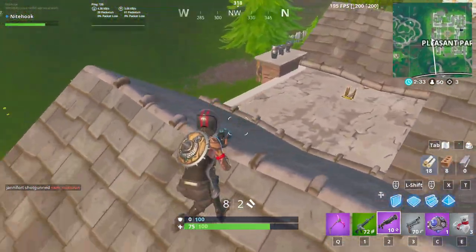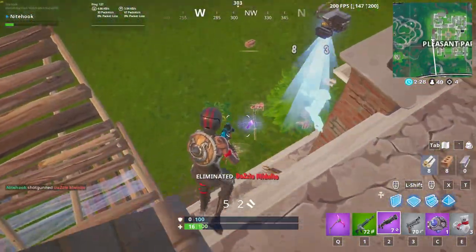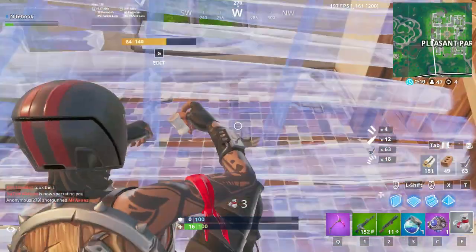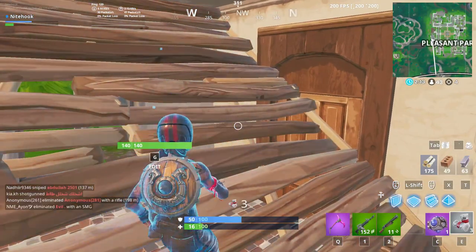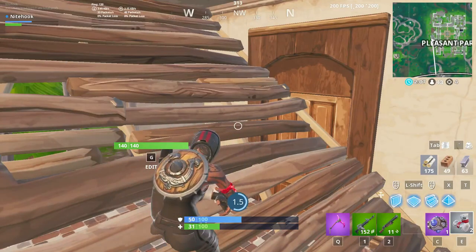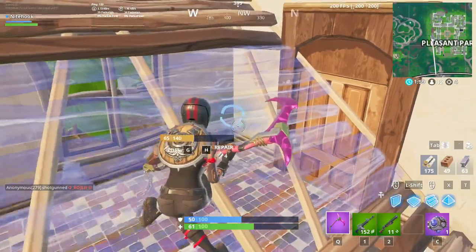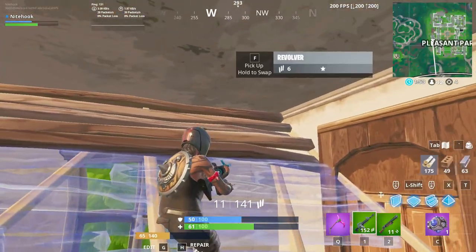Mongraal landed at a couple of winter houses in the snow biome of the map. These houses have decent floor loot and can offer up to 12 chest spawns. The house he initially landed at had a driftboard spawn, making it easier to reach all these houses and loot faster. This loot path could also come with a possible vending machine spawn, but it lacks other materials like brick or metal — you can still get a decent amount, but you will have to farm walls, which are not the most material-intensive sources.